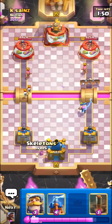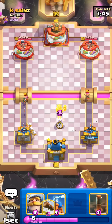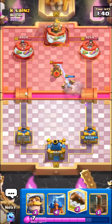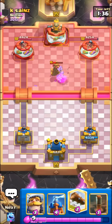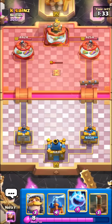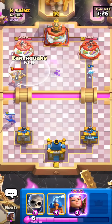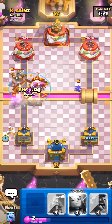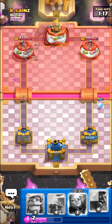Pretty sure this guy here runs expo — I remember I used to face him quite a bit. This actually won't be very good. I know everyone thinks that hog cycle counters expo, but now with the evo archers I think it's actually pretty fine for expo — I think either player can win. It might be like a 50/50, I have no idea though, haven't played it too much. Gonna earthquake — the evo archers just destroy any tank. Pretty nice defense though.